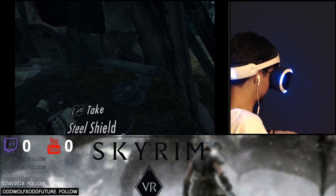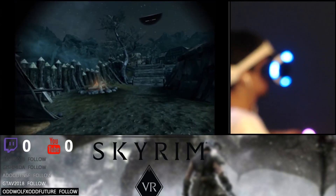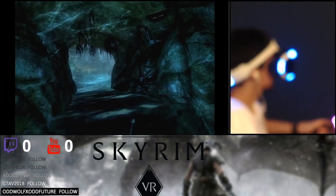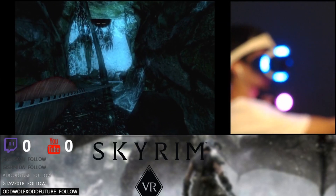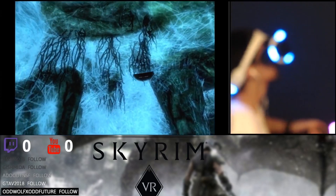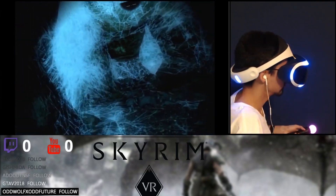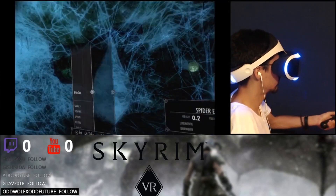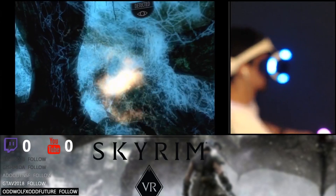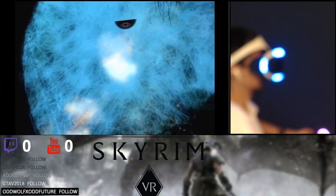This leads us to another big question mark: the controls. One of the biggest questions was how they would implement movement, especially with the Move controllers. I'm pretty relieved to say that the controls work surprisingly well, and I enjoyed how different it felt. With your right hand, you hold a button to move forward and adjust direction by pointing where you want to go, similar to an analog stick. You can also teleport, but that's not the optimal way to play. For turning, you press the X and circle buttons to turn a few degrees to the side. You do have the option of smooth turning, but that gave me a little bit of motion sickness, so I opted for the automatic snap turning, which ended up being a lot more comfortable.